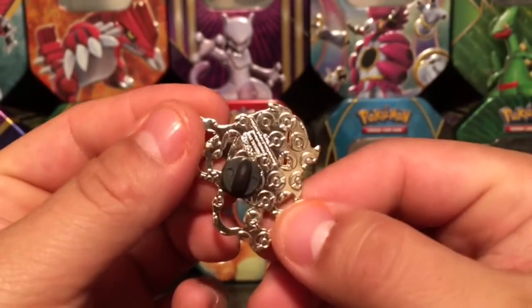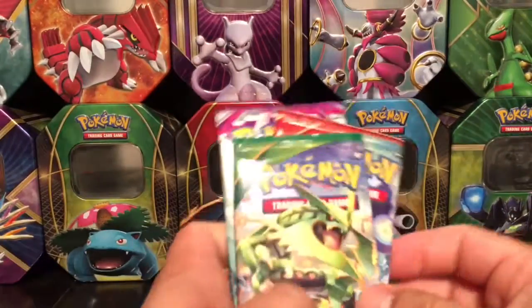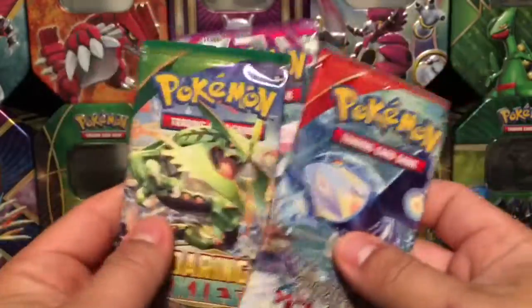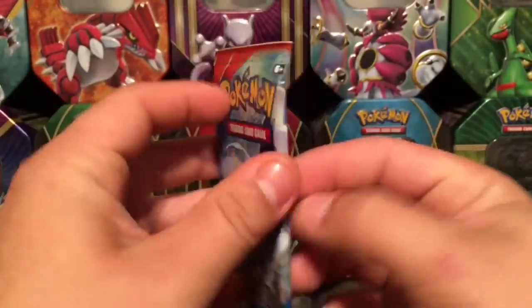Very, very nice. Of course, Pokemon official as always with these packs, so that's a very cool pin. We have three booster packs: Primal Clash, Phantom Forces, and Roaring Skies — a lot of potential here. Hopefully we can pull something good. We'll leave the Roaring Skies for the end, so let's start off with Primal Clash.